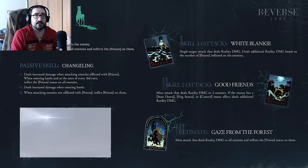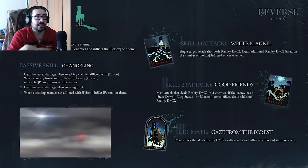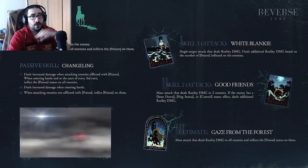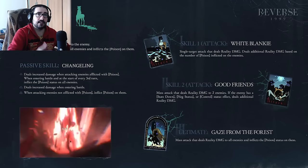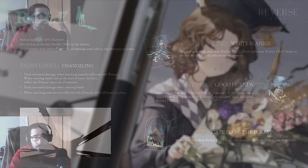She is a Plant DPS — the second Plant DPS, because the first one is Druvis, but Druvis is from the standard banner so not everybody has her. This means you now have your chance to get a Plant DPS. On top of that, she is the enabler for the poison team, which is a new archetype that starts with her release. We already had Sotheby, but not everybody has her. With Jessica, you are now able to run the poison team. Before we talk about that, let's analyze what she does.